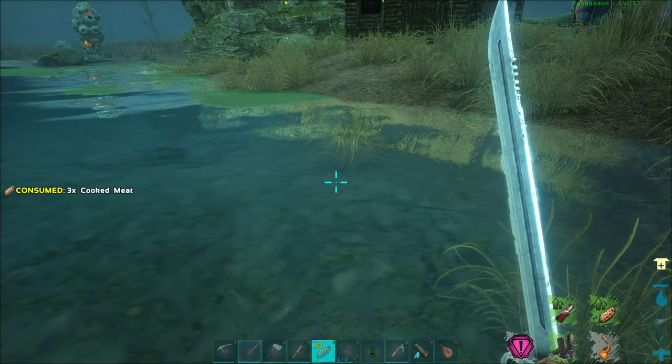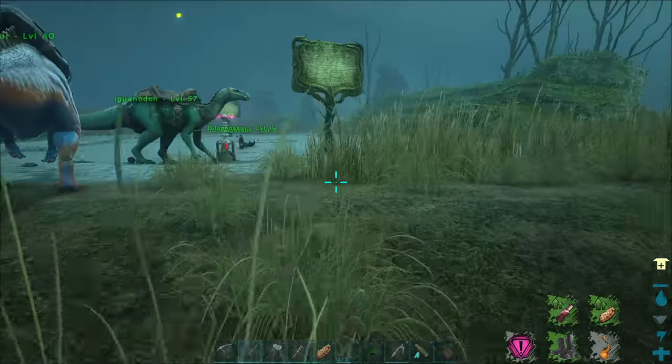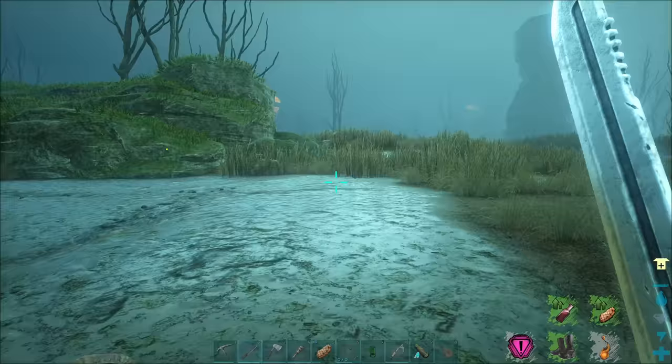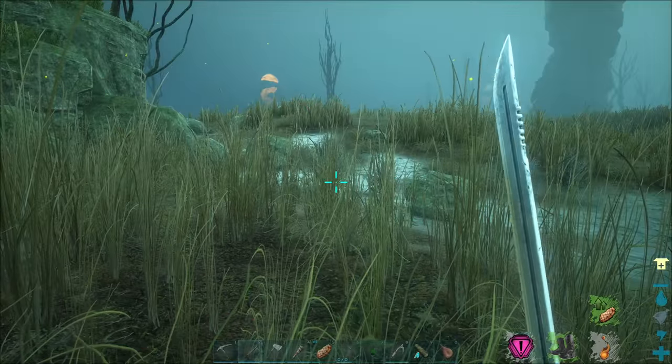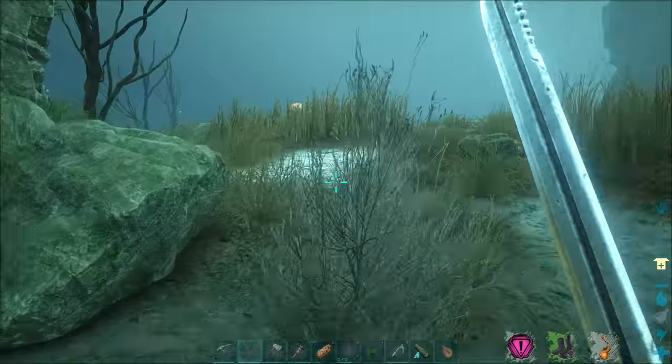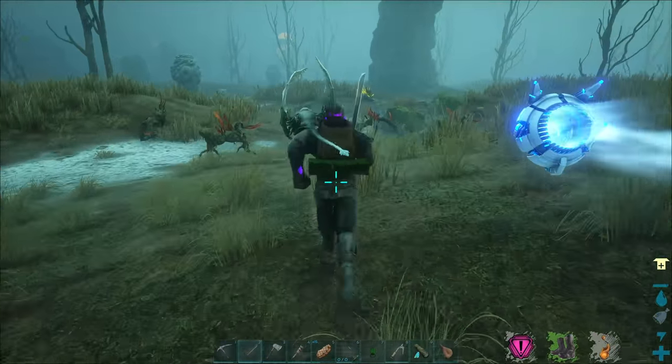Get a little bit of water, get a little bit of food. Try and regen some stamina while we're at it. I guess try and find a few more critters to kill, because I'm actually kind of close to leveling up right now. Yeah, look at that — maybe a third of the way there to getting level 40. So I just need to kill like a couple more critters and we'll be good to go.